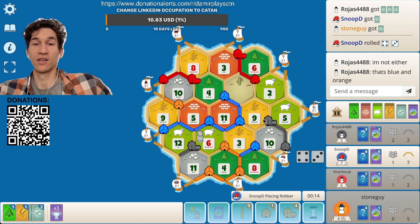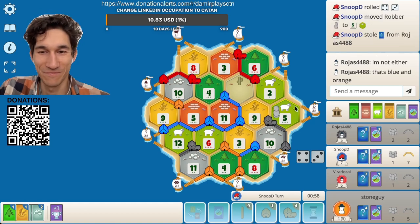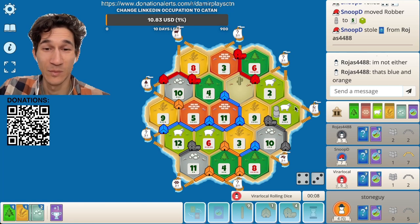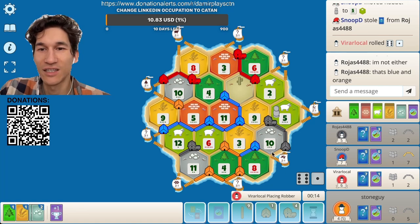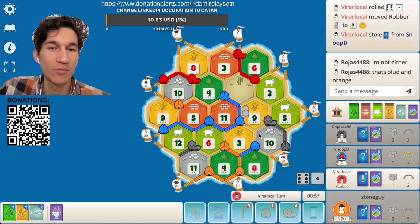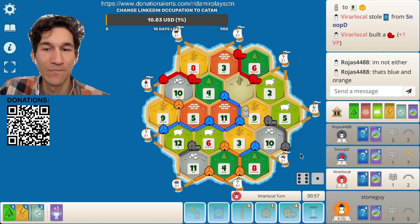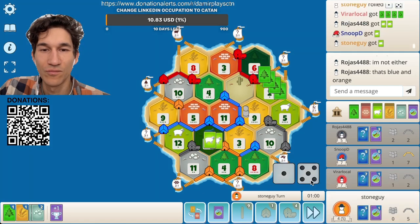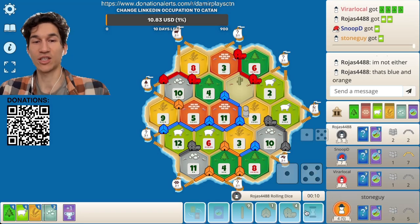Blue, blue my friend — just block his ten, okay. Sometimes only sevens, only sevens. Nine. I don't understand why nobody is blocking ten — because every ten it's like he has an ore port now. What's up — we cannot do much. Should I buy a development card? No, let's just save up.